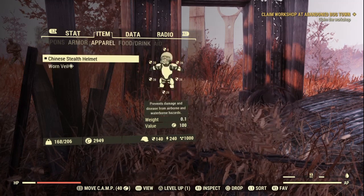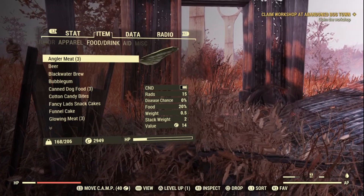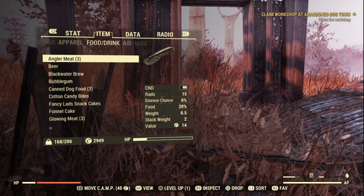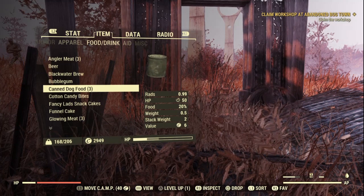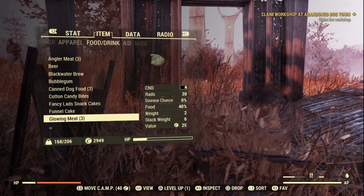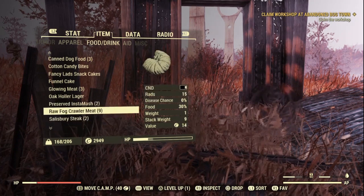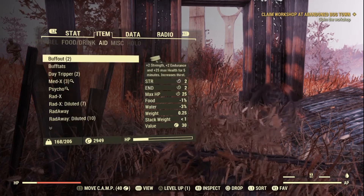Food and drink — we've got three angler meat from around the Pylon. One thing I didn't mention is there is another area boss within that region — it's either a fog crawler, angler, or snallygaster. We got a beer, Black Water Brew, bubble gum, three canned dog food, cotton candy bites, fancy lads snack cakes, funnel cake, three glow meat, Okeechobee lager, two preserved Insta Mash, one purified water, nine raw fog crawler meat, two Salisbury steaks, and a Sugar Bomb.